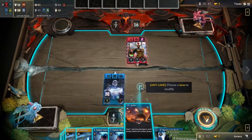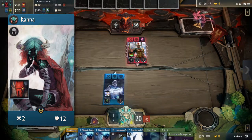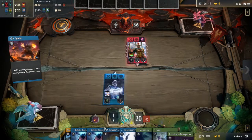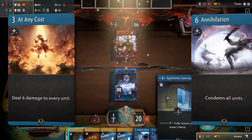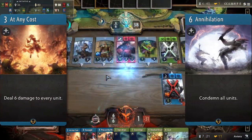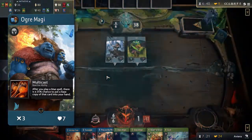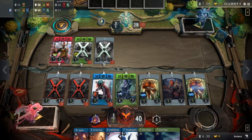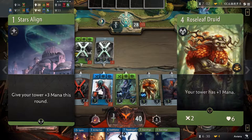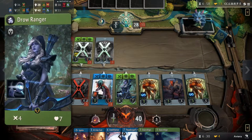Let's have a look at the heroes first. Kanna is the most important hero here, as she helps flood boards all by herself. Zeus and Ogre Magi are basically only here to enable casting cards like At Any Cost and Annihilation on lanes that you are behind in. Ogre Magi's passive can help further in this regard and provide some serious card advantage if you are lucky. The deck requires a splash of green because of the ramp that the color provides, with cards like Stars Align and Roseleaf Druid. Green is also there to allow us to play one of the strongest heroes, Drow Ranger.